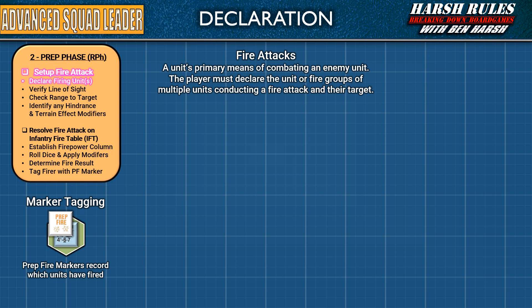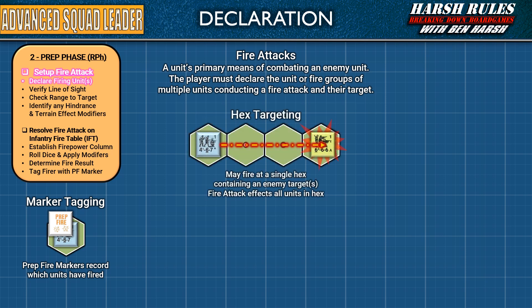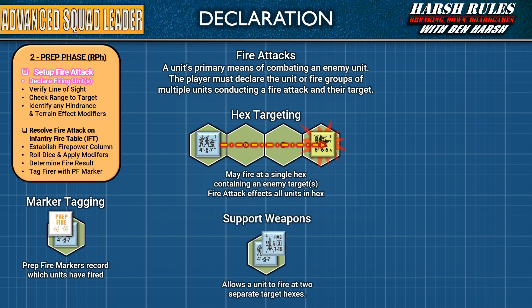First, the attacking player will declare to their opponent the unit or units that will participate in the fire attack and identify the target hex. A fire attack can be conducted by a single unit in a hex, or a group of units which comprise a fire group. Units in a fire attack can only be focused on one target hex, and that attack will impact all enemy units within that hex. Be aware that a unit's firepower cannot be divided amongst multiple hexes. There is one exception, in regards to support weapons — a unit carrying a support weapon can divide their attack. The unit can attack one target hex, and a support weapon like a machine gun can fire on a separate hex. When you want to split the attack between a unit and its support weapon, you'll treat each as a separate fire attack.